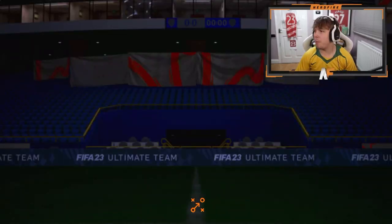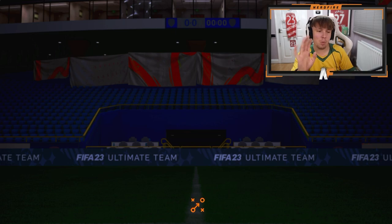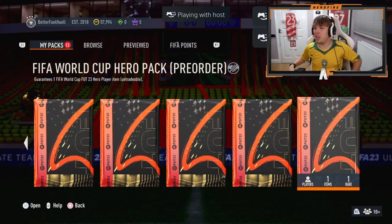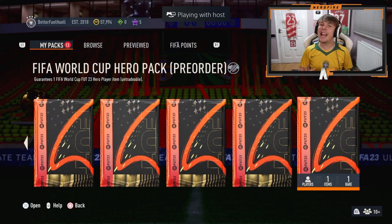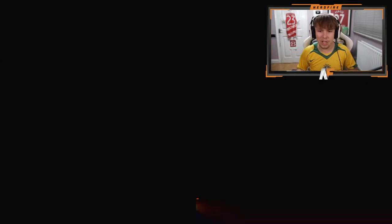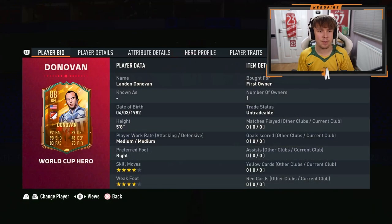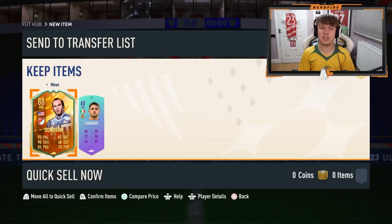I'm gonna check out my card but the servers have gone dodgy. We're going into the next pack - shout out to the man, his World Cup pre-order hero pack is here. Will it let him open it though? Let's see... oh my god, he's opened it! What is happening to the screen? Also turns out I can finally see my player - Donovan can play CAM, centre forward, or striker. Four star, four star - let's go!